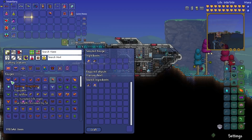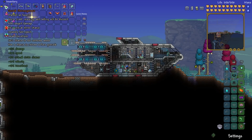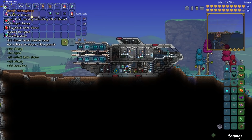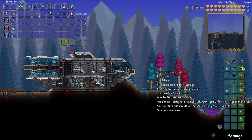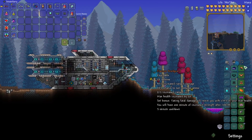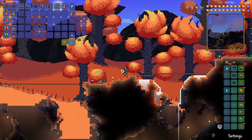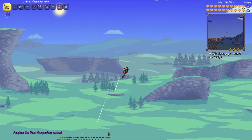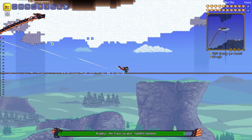Oh my goodness, we can do the armor too — the breastplate. So we've got 80 defense right now and 494 damage. We went up to 96 and 515. And the set bonus is: taking fatal damage will revive you with one-third of your max health, and you will have one minute of increased strength after rebirth with a five minute cooldown. That is incredibly good. Plus this thing gives us tons of max life. So now it's time to fight this boss a few more times — it's going to be a lot easier with our extra damage and the ability to come back to life.